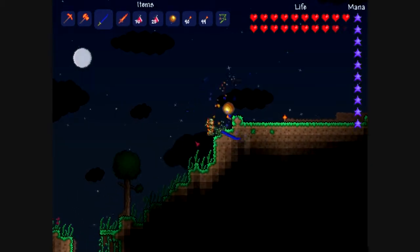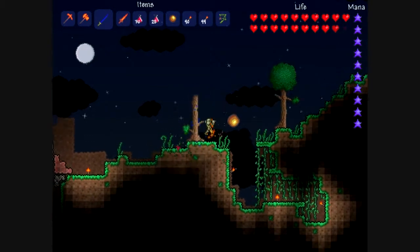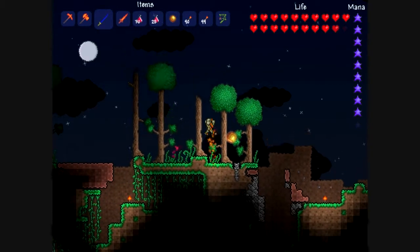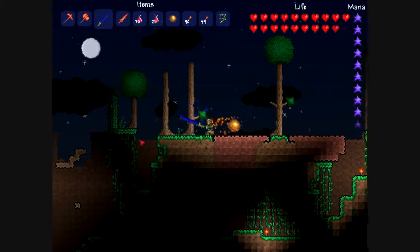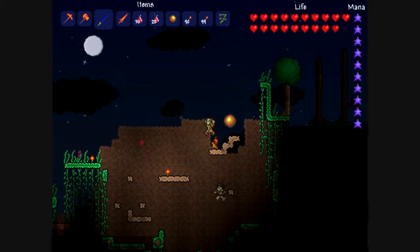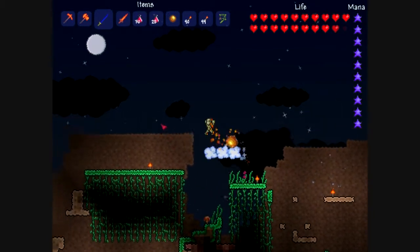I did that just for fun as an experiment to see what it was like. Now we're getting into the parts of the map that you haven't seen yet. This is where meteorite 4 out of 6 landed, right here — I got all the meteorite from there.